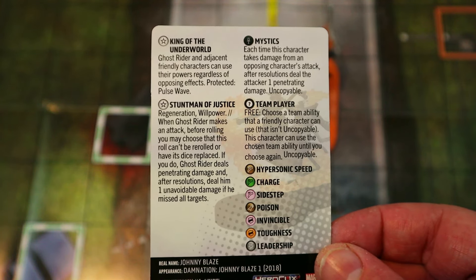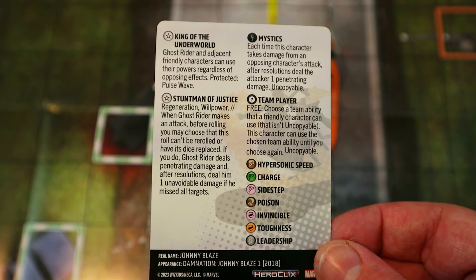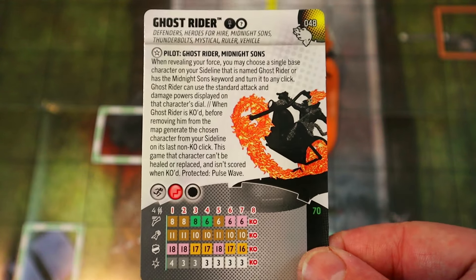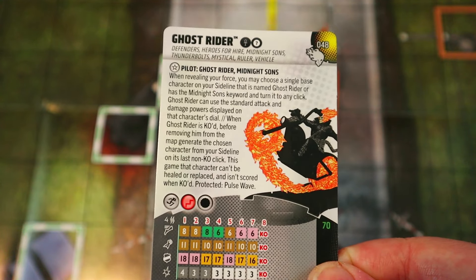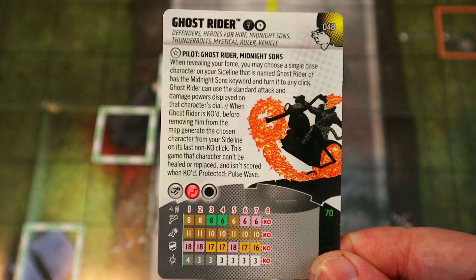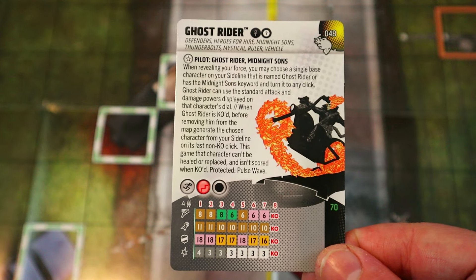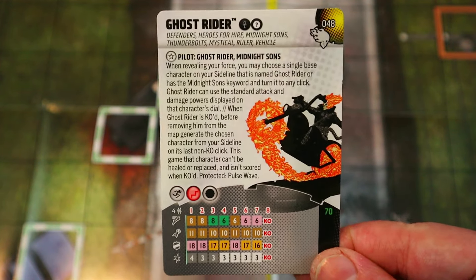When he makes an attack, before rolling you may choose that the roll can't be re-rolled or have its dice replaced — if you do he deals penetrating damage, and after resolutions deal him one unavoidable damage if he missed all targets. I love that you can prevent dice replacement — I hate the Mr. Sinister figure from the X of Swords OP that replaces your dice to ones and makes you crit miss. This says no to that.